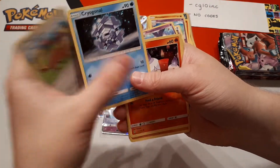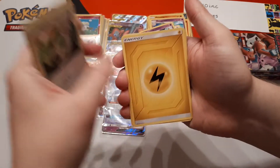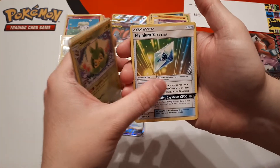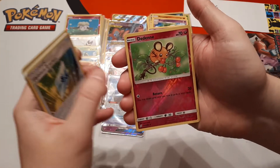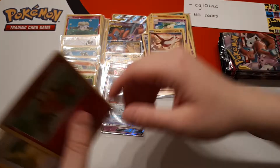Yungoos, Cryogonal, Litwick, Drilbur, Slakoth, Lightning Energy, Sableye, Swadloon, Fini. Dedenne is reverse and the rare is Latias. How many packs do we have? Seven including this one, so six after this one.